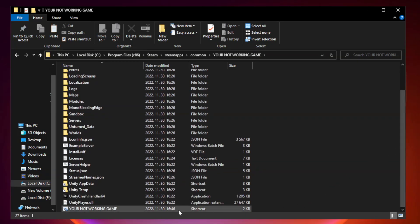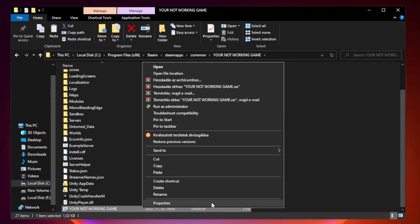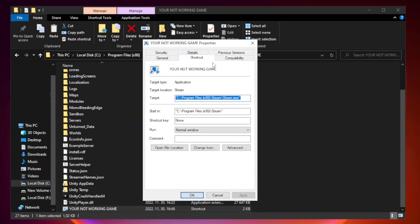Right-click your not working game application and click Properties, then click Compatibility.